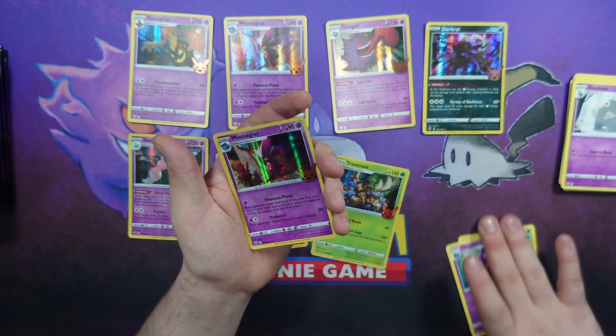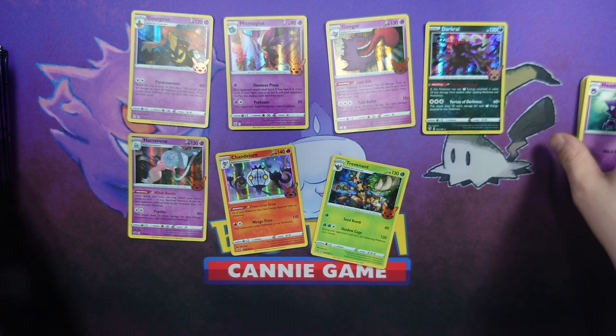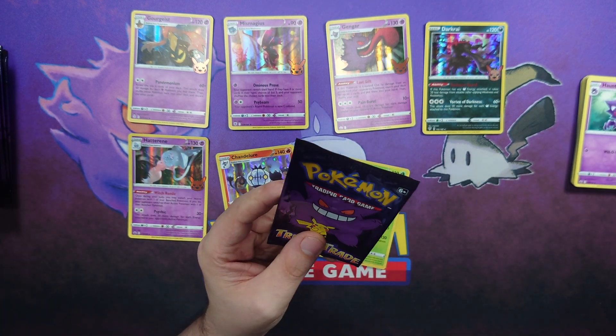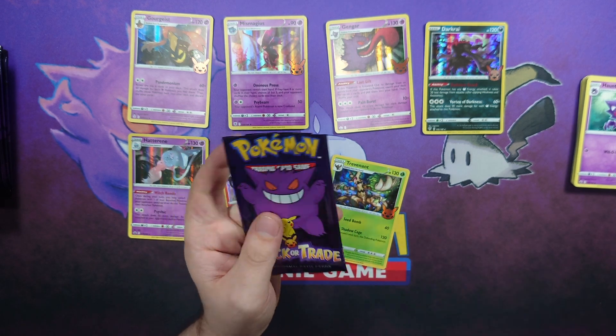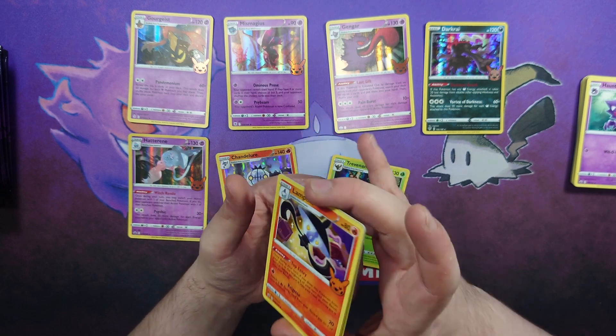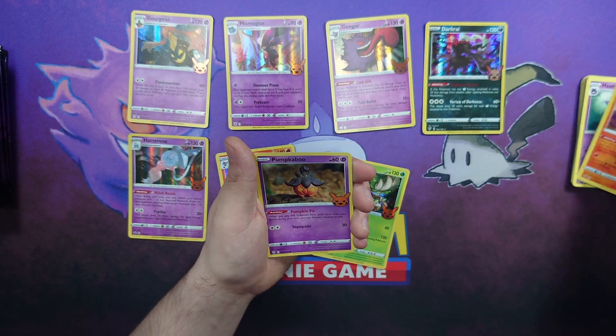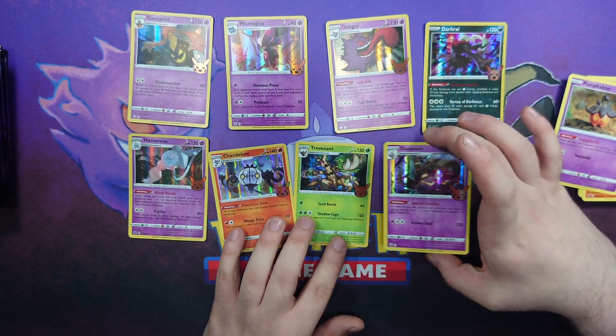Phantump, Haunter, and a Mismagius. Out of the cards I've seen so far, I don't disagree with any of them being Halloween Pokémon — they're all very befitting of the season. The only exception might be Pikachu, but you can't not have Pikachu. Next pack: Lampent, Pumpkaboo, and a Dusknoir — I like the art on that.